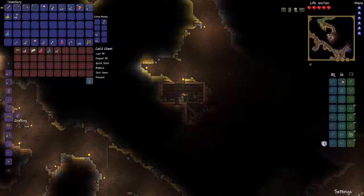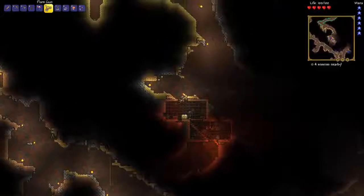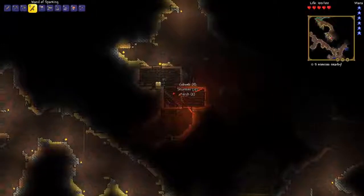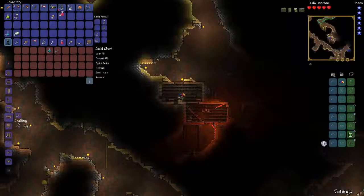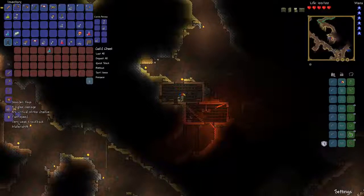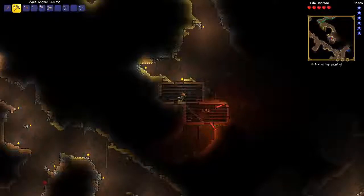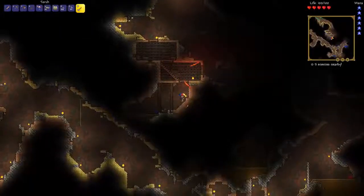I need to move my wand to clear cobwebs. In the chest we got a flare gun — this is pretty nice, we can shoot flares to light up places. Flare guns are especially cool when mining down in water. We also got some tungsten, more potions, coins — I can craft a gold coin now. Got a yo-yo too which can do some damage. Let's also grab these statues for decoration.